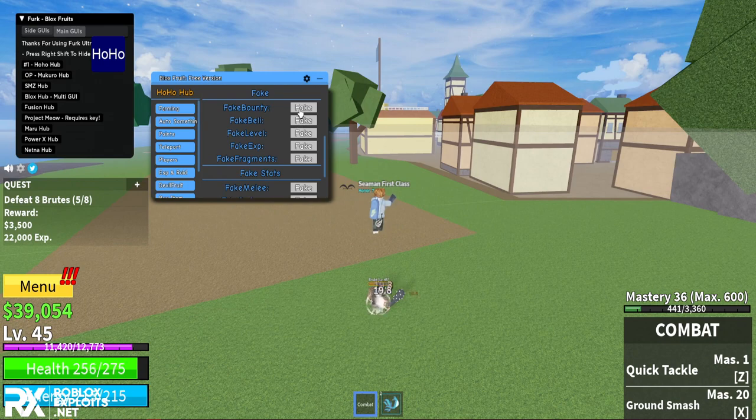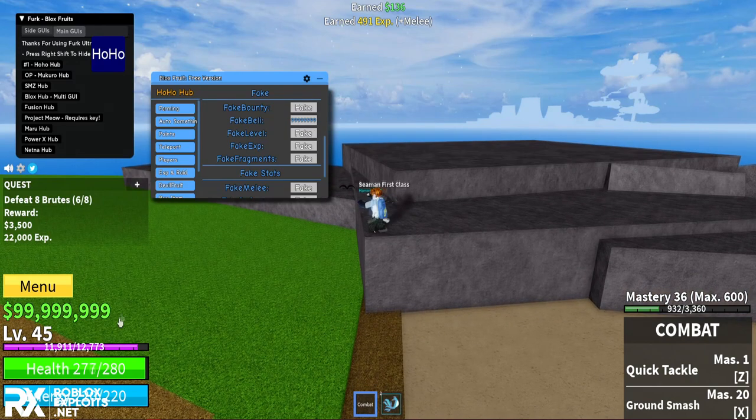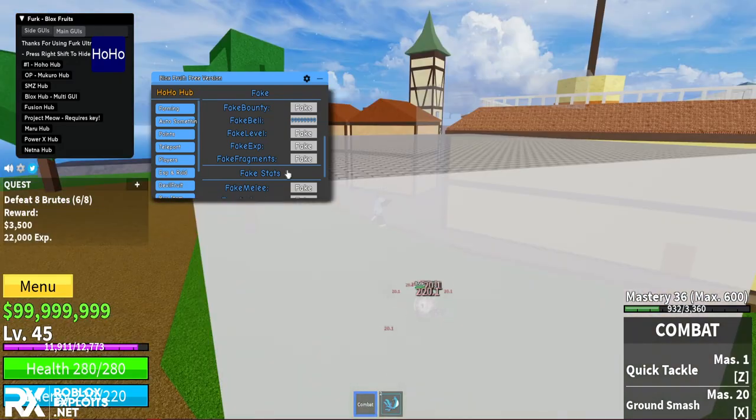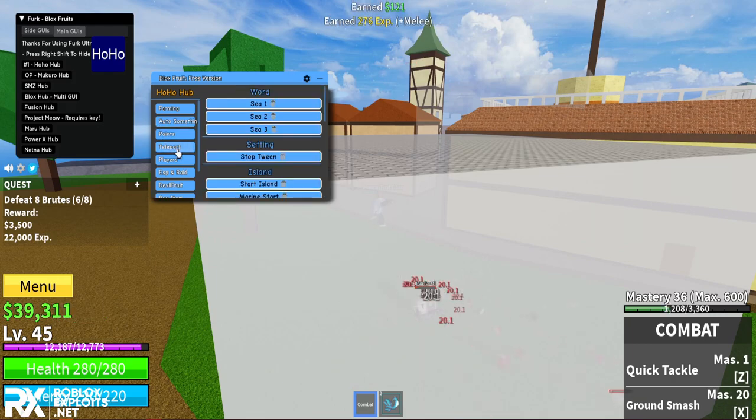You can also fake your stats - you can fake your bounty and set your belly to whatever amount. Look at my belly now - it's infinite. You can troll your friends with these fake stats.